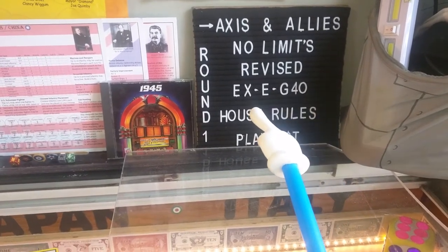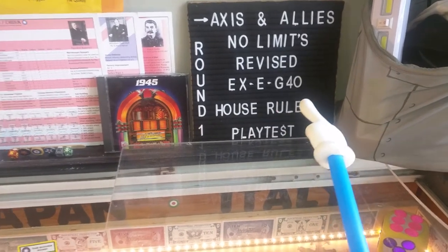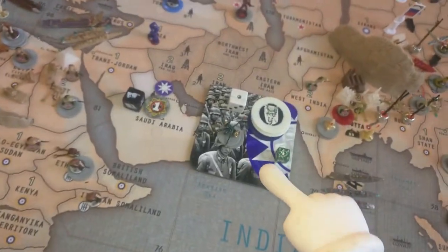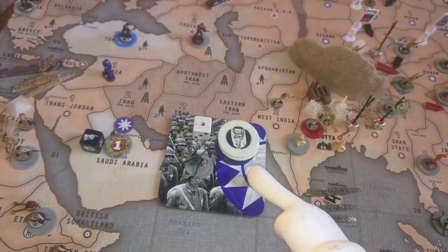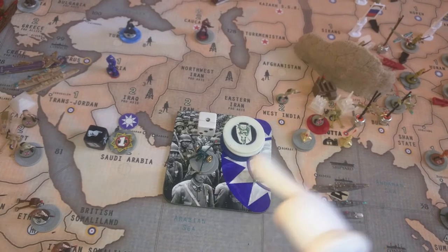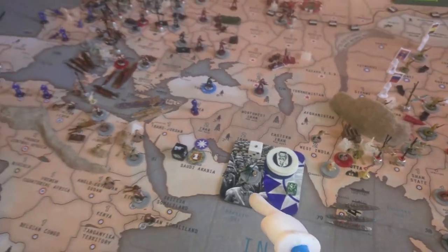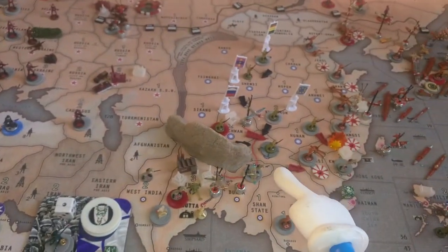XEG-40 represents X-Bandchan Enhanced Global 40. This is game two, Round 1. In my game, China goes first. China will have 12 IPCs to spend. I'm spending all of it on three artilleries! Who needs cavalry or tanks? And the Burma Road is constantly open for the Chinese.